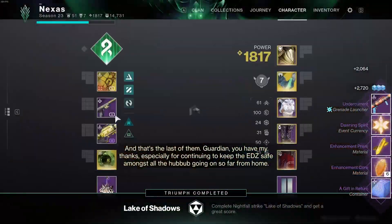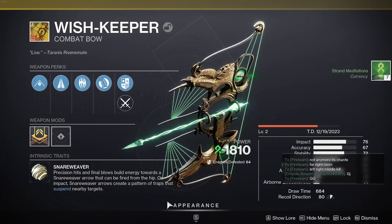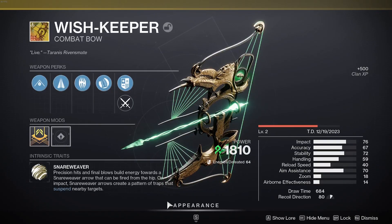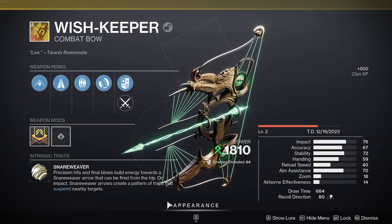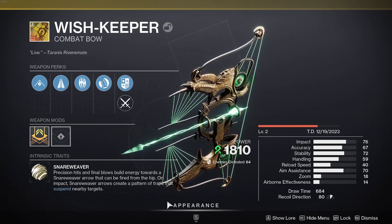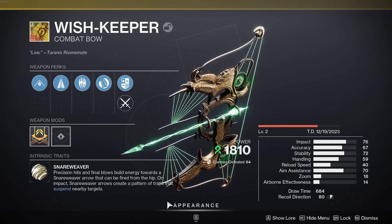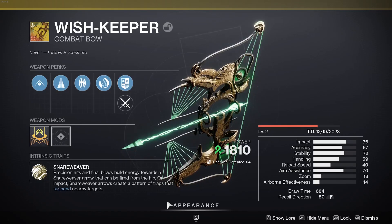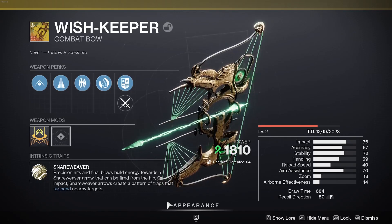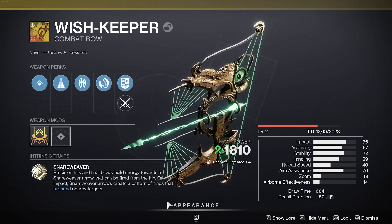We got the new grenade launcher too. That's it for the Wish Keeper bow — aesthetically it's an absolute banger. Utility wise it's an absolute dream; you've seen in PvP it can do work too. It's definitely going to be more of a situational bow, and if you're going with exotic bows in the top slot Wish Ender is still there — wall hacks is insane and you do so much more damage. But Wish Keeper has great utility: it takes about five headshots and two kills to get the Snare Weaver going, so you can proc it pretty easily in PvP.